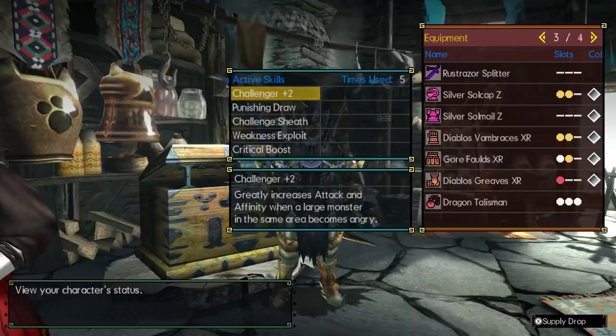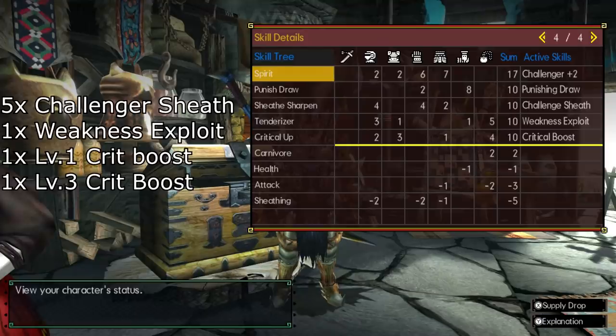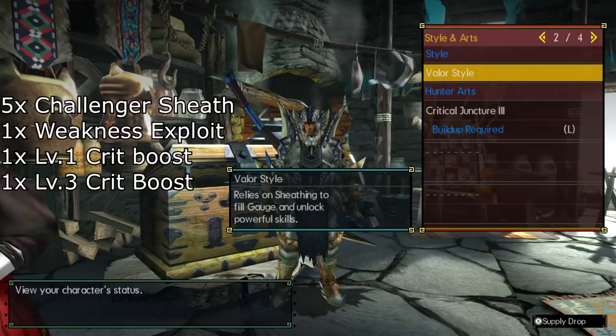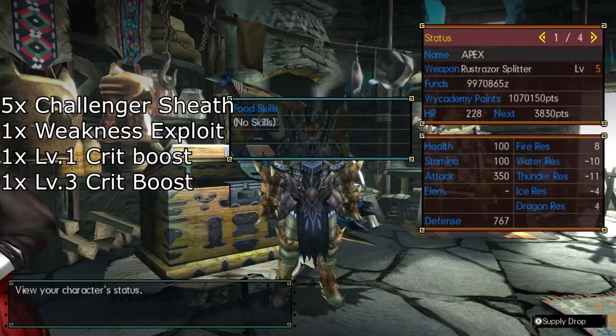You're also going to need a Tenderizer 5 triple-slot decoration — that is the bare minimum to make this set work. Additionally, you're going to need 5 Challenger Sheath decorations, each one gives you 2 points, 1 Tenderizer, 1 level 1 Crit Boost, and a Crit Boost level 3 decoration.